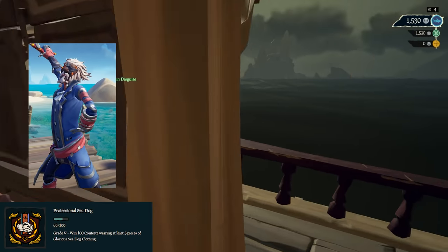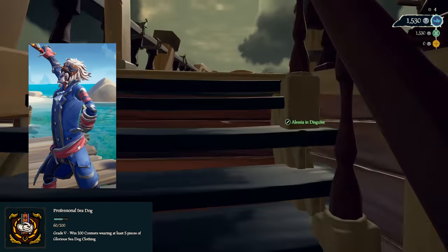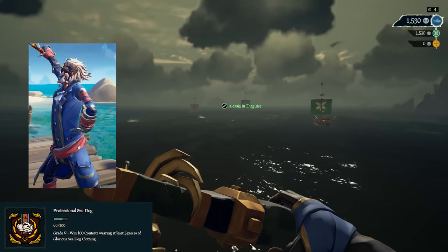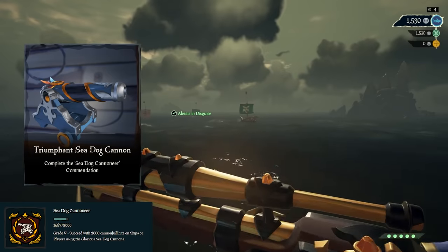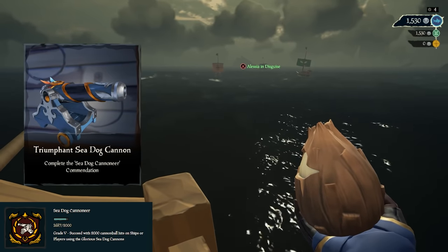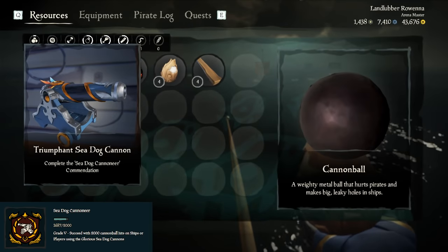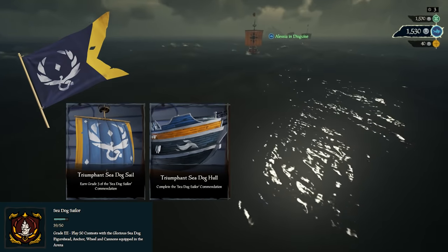Next is Professional Sea Dog: same thing except you have to win 100 competitions instead of just playing them. 3 contest wins gets you the Triumphant Gloves, 10 the Hook, 25 the Jacket, 50 the Dress, and 100 the Hat. Next is Sea Dog Cannoneer: hit ships or players with 2,000 cannonballs from the Glorious Sea Dog Cannons in either Adventure or Arena. Just whenever you're playing, equip the Glorious Sea Dog Cannons until you get this. Grade 5, which is 2,000 hits, will allow you to get the Triumphant Sea Dog Cannons.